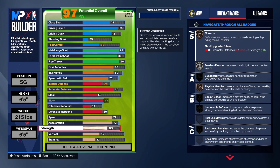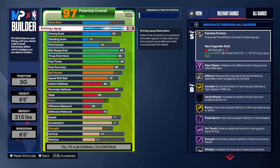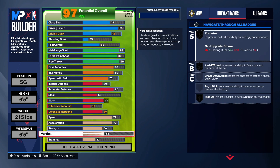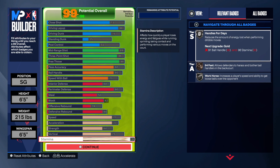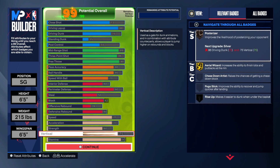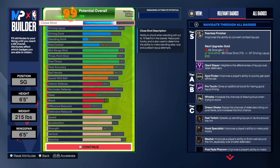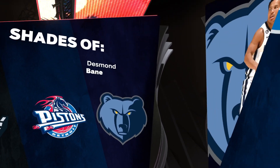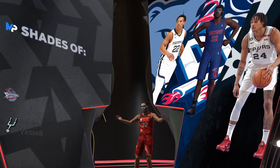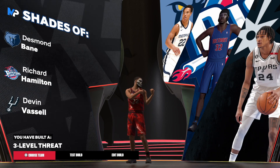Speed we're going 77, acceleration 77, strength at 60 — that gets Fearless Finisher on silver with the physical handle, which is great when you go into the basket. Vertical we're going 75, and stamina at 93. Here's where this build is a sleeper — look at that, Coasting Rise Up on bronze. This build is looking really solid. We get shades of Desmond Bain — this comes out to a three-level threat. Solid build across the board.